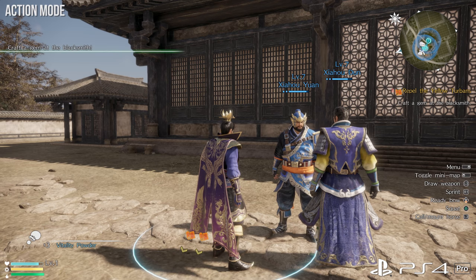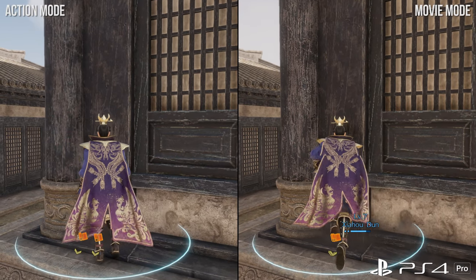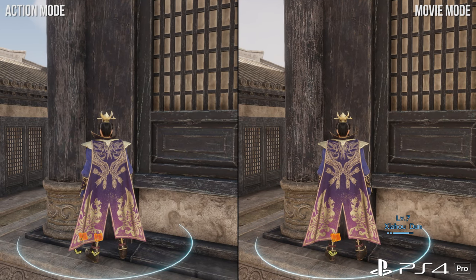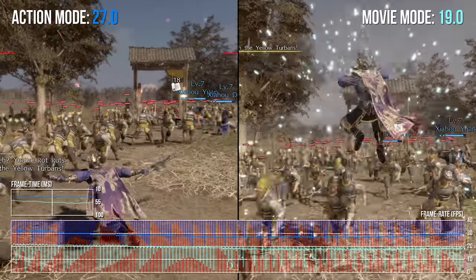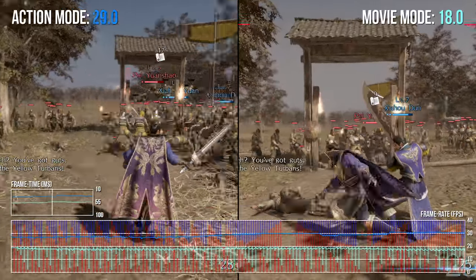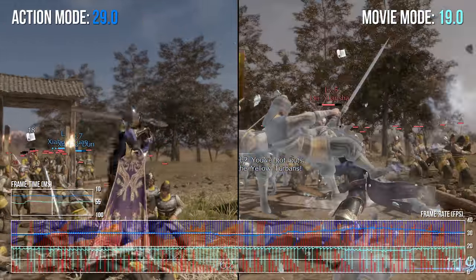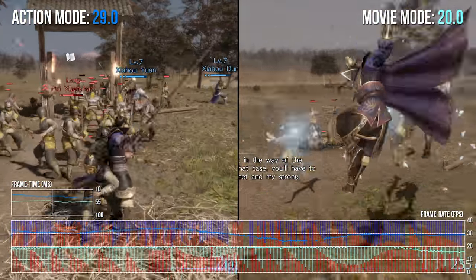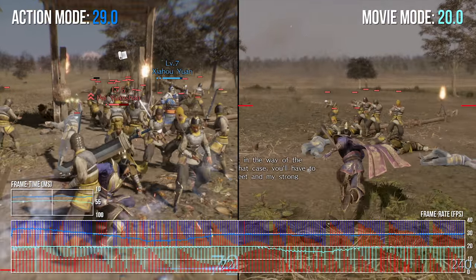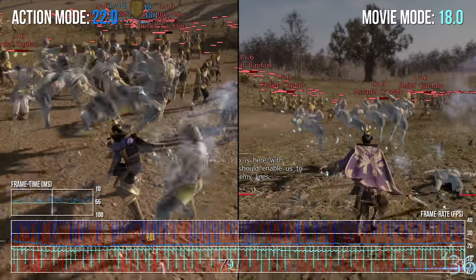So it doesn't resolve a native 4K pixel count, but there is definitely an image quality improvement — it looks a lot sharper, but you're not getting a boost to 2160p as such. In terms of actual frame rate, there's a huge difference. Action mode can go above 30 fps, up to around 40 fps at points, but generally spends most of its time between 25 and 30 fps. Movie mode, though, is a massive downgrade — almost around 20 fps most of the time, dipping below in more demanding moments, with a huge amount of screen tearing as well.